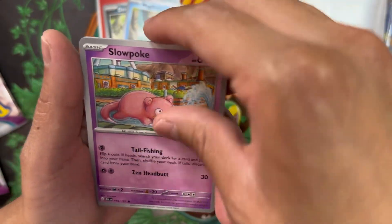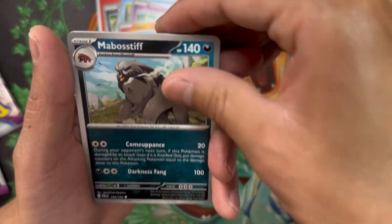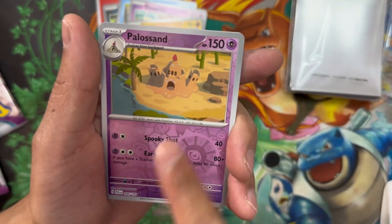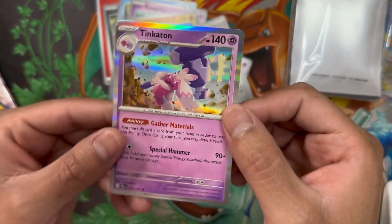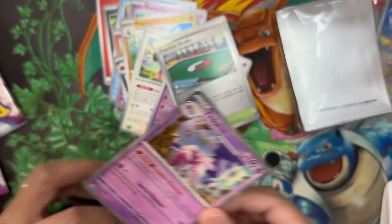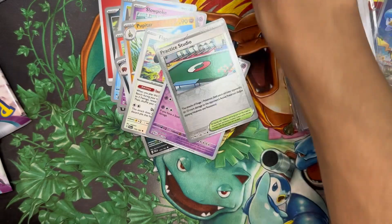Pack two: Magikarp, Slowpoke, Litleo, Mabostiff — I really like the artwork on this one. Pupitar, Flamigo, Paloson, Reverse Holo Paloson, Practice Studio, and in the back we've got a Holo Tinkaton. I'm pretty sure I pulled this one from my original box opening with Collector's Cash.